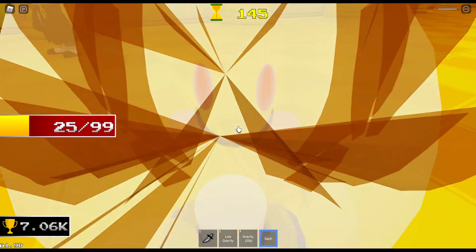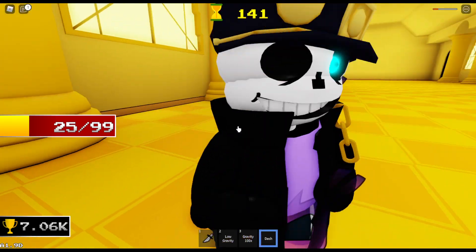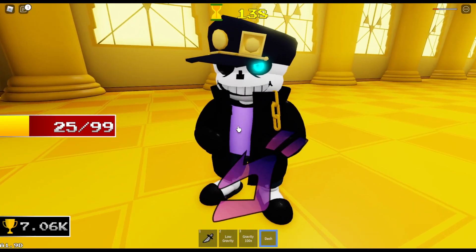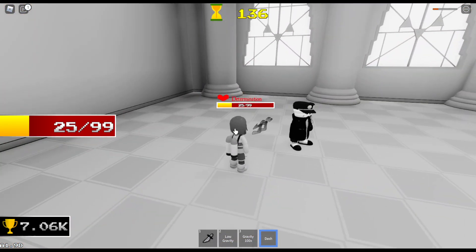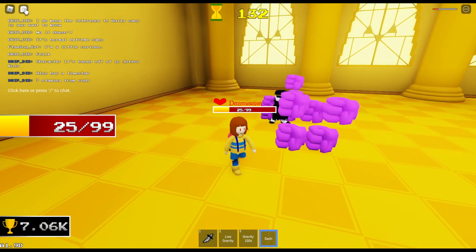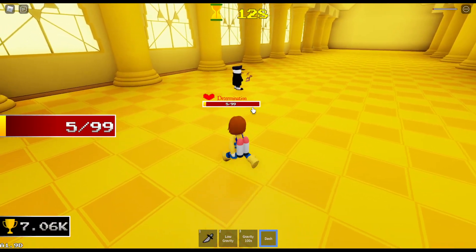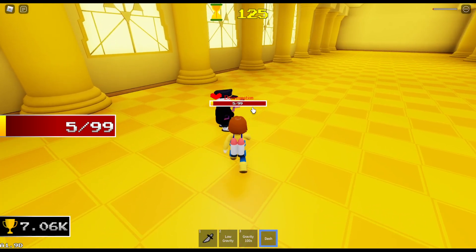Yup, it does. Yeah, with a Time Stop, this could be one of the strongest. Interestingly, this is a skin for Underfell Sands, but their body is physically classic. You're immune to blasters, but you aren't immune to the punching move when Time is stopped.